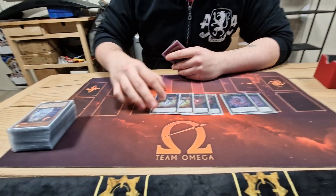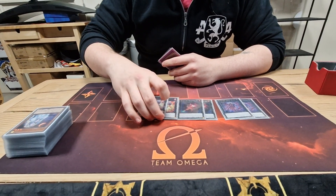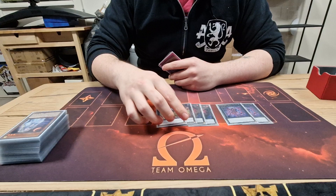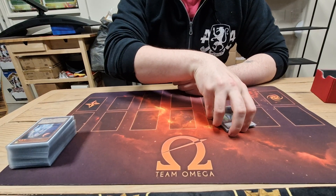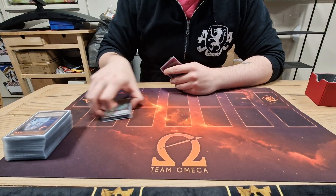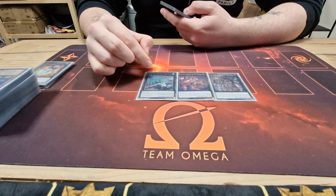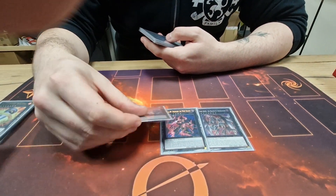I play two of these — I'm probably going to cut it to one because this is one target they always banish in the mirror anyway. I think I resolved it once today trying to steal a fusion monster, but it didn't resolve. It was against Sword Soul — I tried to take their Evileye One so I could just banish stuff. The one-offs I play are basically tech cards for certain situations: this one pops two, this one is also a pop, and this one is for the wombo combo or just banishing problem cards.